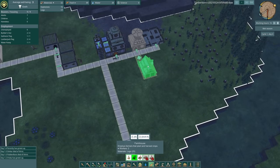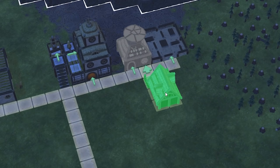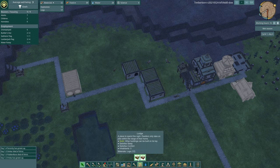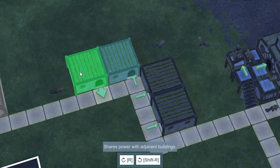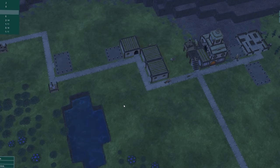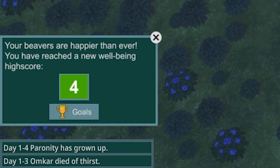As we've got the logs, I think we need to start thinking about a farmhouse. I'm going to put a farmhouse there and also build just another house because I really do want to attract some more beavers. The only way to do that is to have extra housing and give them a bit of a social life. Oh look at that — our beavers are happier than ever. We've reached a new wellbeing high score of four. Nice.